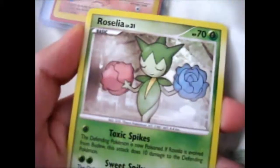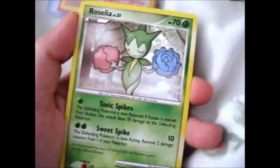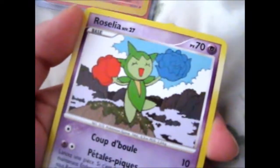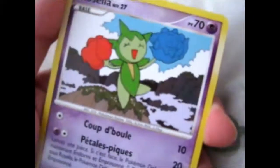I also traded for the Rosalia too. Rosalia is very pretty. Not really sure what set that is. Here's Rosalia — I think she's on a mountain, but it looks like snow to me too. But I'm pretty sure that's on top of a mountain.